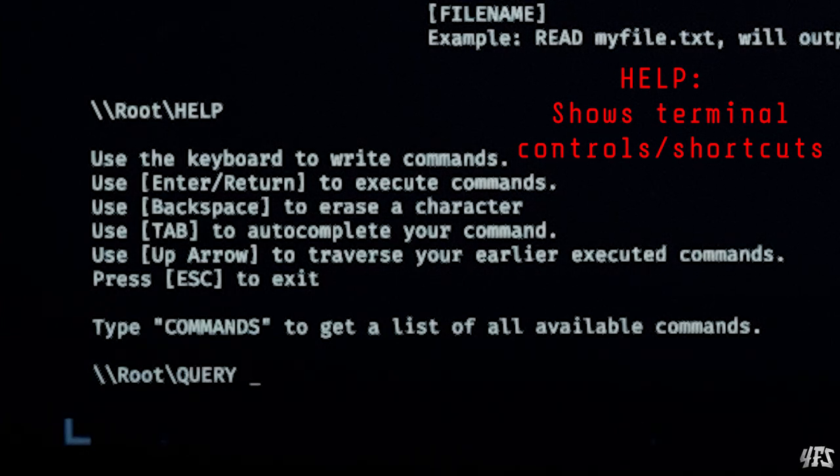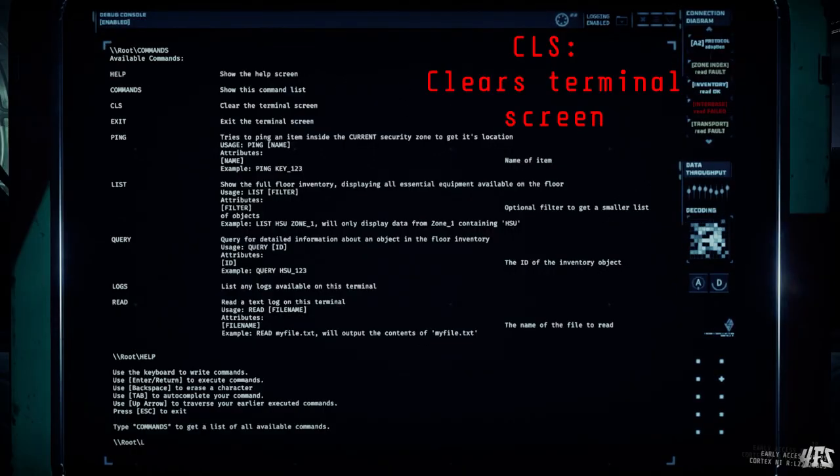You can also use the up arrow to cycle through previous commands that you've entered in the terminal, which is useful for similar reasons. The CLS command can be used to clear the screen to declutter it, which is pretty simple.